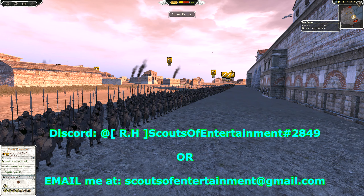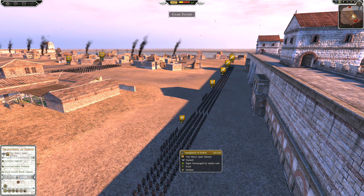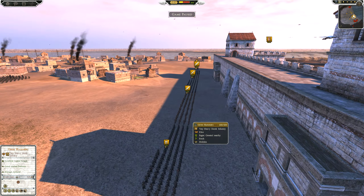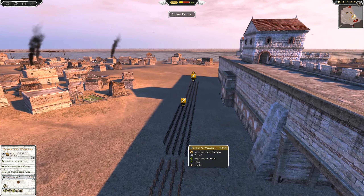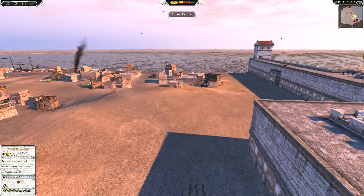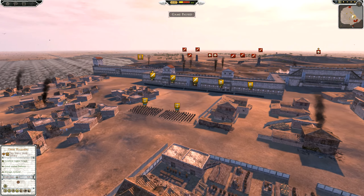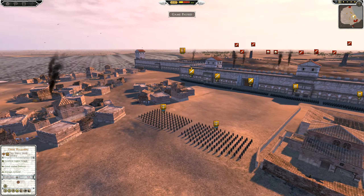We have Jeff here — he's the defender today commanding the Realm of Erebor. Duncan03 is commanding Mordor as the attacking army, and he's got his forces on either side, so it's going to be more challenging for Duncan in terms of microing. Jeff's army includes some Spearguards of Erebor, Grim Hammers in the center, Erebor Axe Warriors, more Grim Hammers, and two units of Erebor Crossbows.